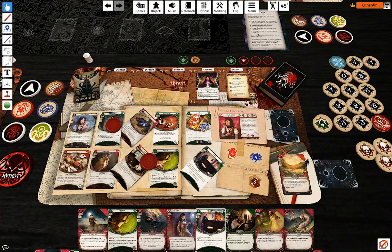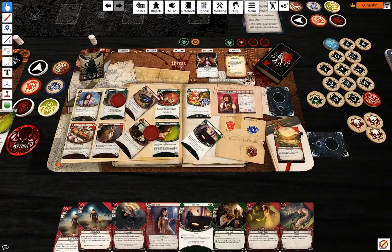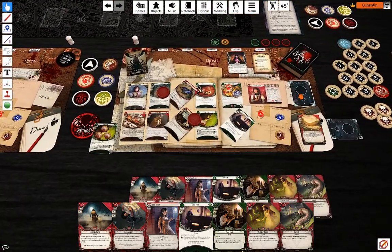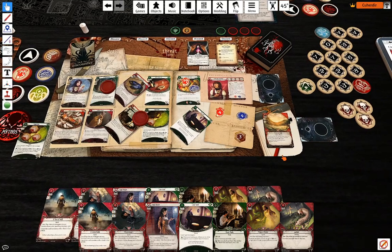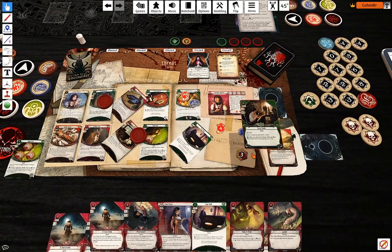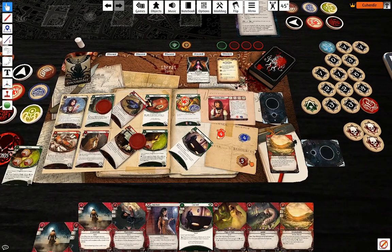Third action is going to be play Suggestion — another one just as a backup over there. Fourth action: I don't have two cards there right now, but it doesn't really matter. I'm going to use Easy Mark — draw a card, gain two resources.